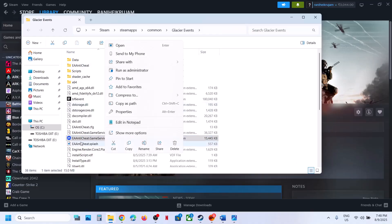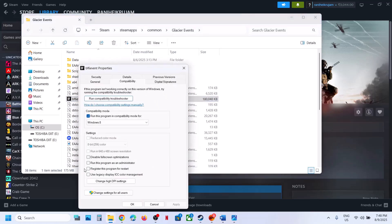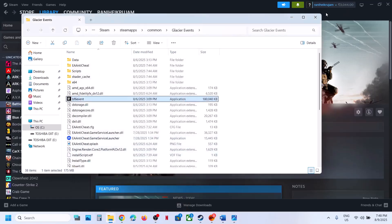Or right-click the game .exe file, go to Properties, go to the Compatibility tab, and check the box that says Run this program as an administrator. Apply, click OK, and launch the game. You can do the same thing with the other .exe file.